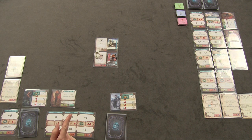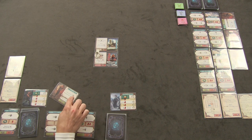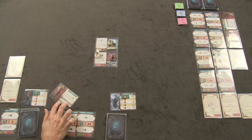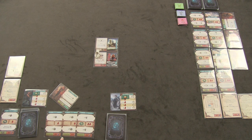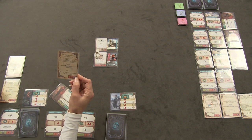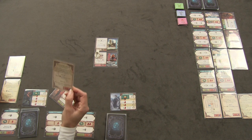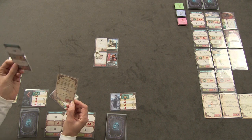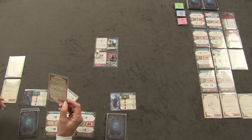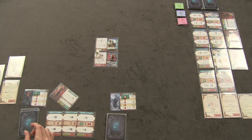Frances exhausts Bronn the Wise to use his two search tokens. Since she's in a Borderlands location, this completes the first chapter of her Infiltrate Blackwood quest. The reward is: move any one card from your discard pile into your hand — she pulls back the Holy Light she just discarded. That quest card goes into her chronicle.